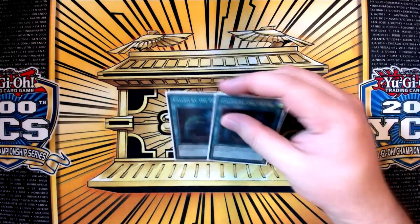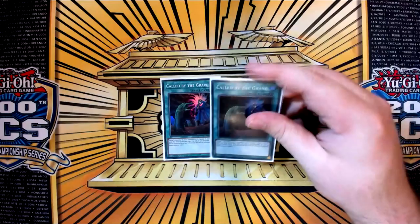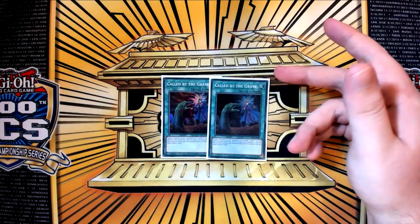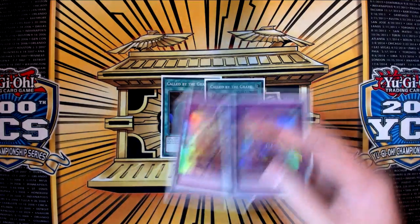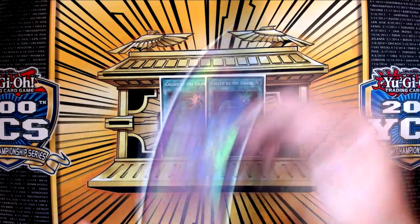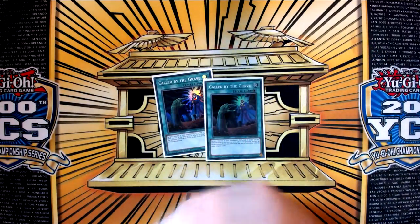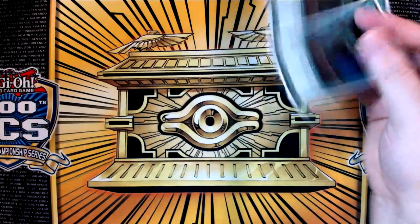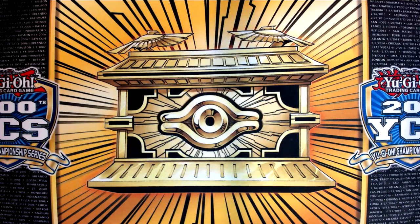Two copies of Called by the Grave. If I had room for a third, I'd play a third. These are good against Danger, obviously, which this deck does struggle with. But it's also good against Salamangreat as well, because they make Baylinkses and put them in the grave, and that turns off your Steeds. They can make two Baylinkses and put those in the grave if they want to, because all your turn one plays show them two Steeds that you're searching, and two Baylinkses would play through that. So either you're Steedsing them really early, or if you have Called by the Grave, you Call by the Grave one of their Baylinkses and then Steeds to get the other one out of their grave. And then you have a Steeds left over because you searched two, and then you're able to just hit their board — their Rage and Roar are turned off, and all the Salamangreat monsters require Salamangreat cards on field for stuff to happen.